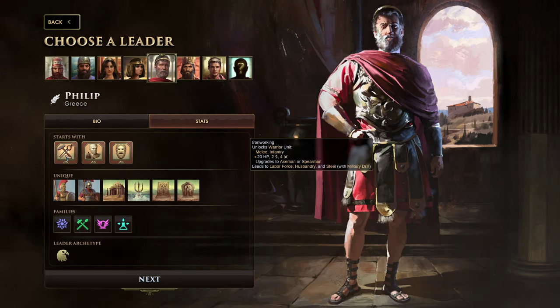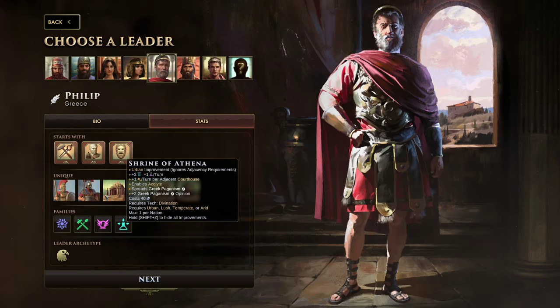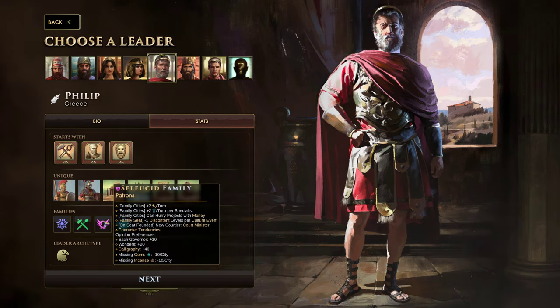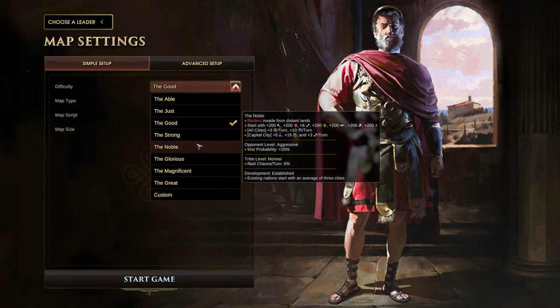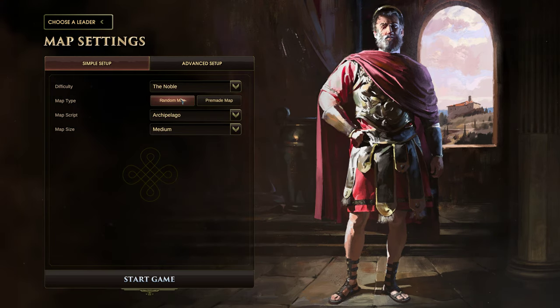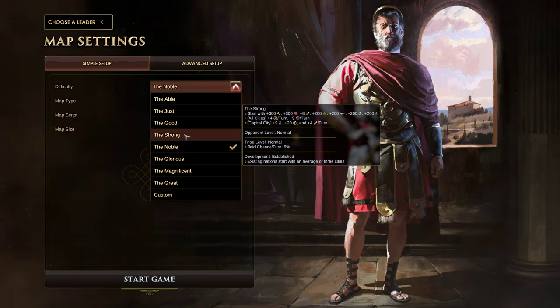They have a few good benefits, starting with the Olympiad — something I've never played as them, so I'm excited about it. I think they're going to have a balanced approach between aggression and culture, and that's kind of what I want to test out today. They're going to start with three techs: ironworking, stone cutting, and drama.